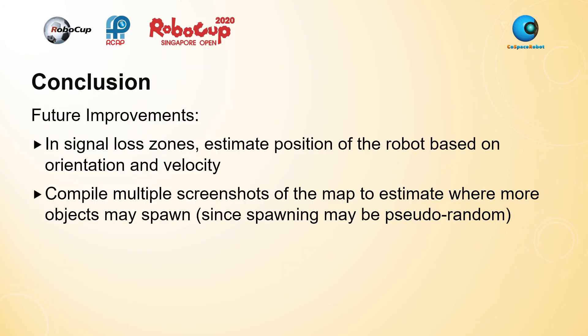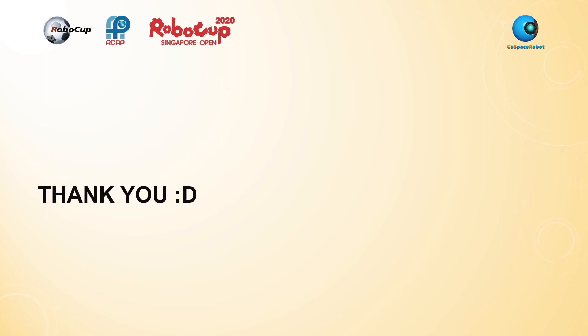In terms of future improvements, I would like to estimate the position of the robot based on its orientation and velocity, which are always known. Another interesting strategy would be to compile multiple screenshots of the map — spawning objects numerous times and overlaying them — to estimate where more objects may spawn. Thank you.